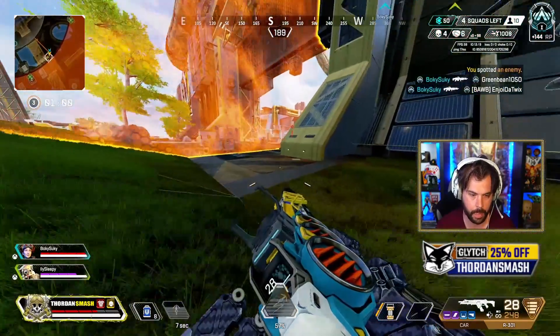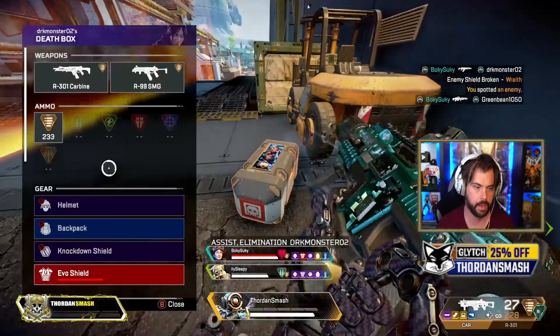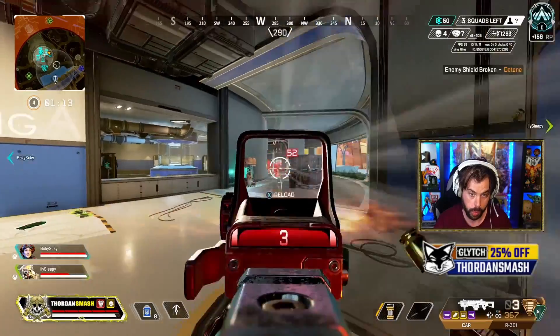The reason we know the med center likely has something to do with Lifeline's town takeover is that every legend actually has two med station voice lines. However, Lifeline has four, which would seem to indicate that it has something to do with her town takeover, or that she has some unique connection with it.